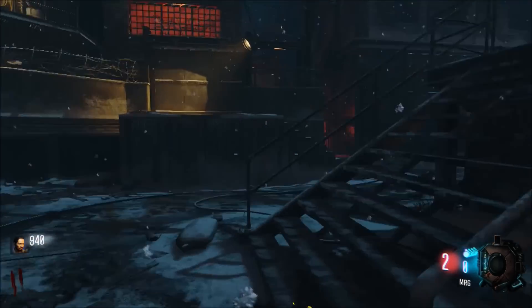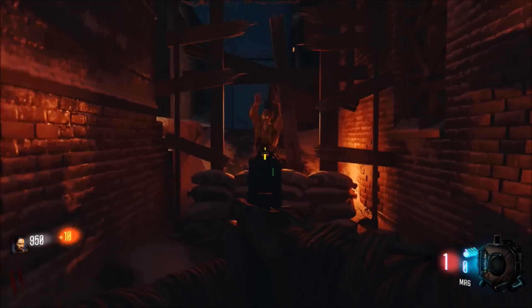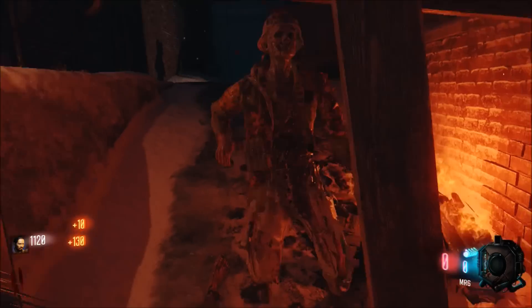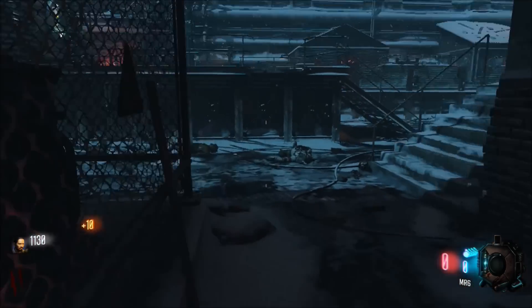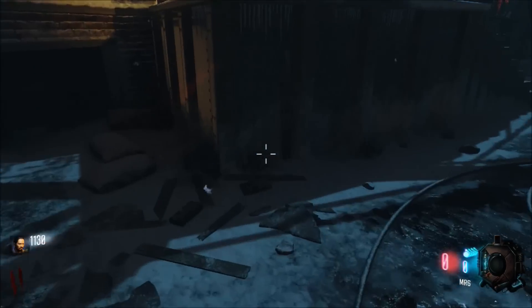So here's what you do: you split up and pick the left side or the right side. You all go through and share your points on doors. Whoever has the most points gets the door that costs the most, whoever has the least gets the door that costs the least. That's just the way it is. You go through to the power and get the power.